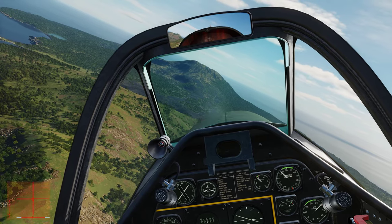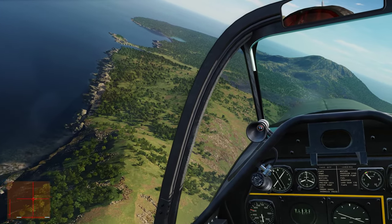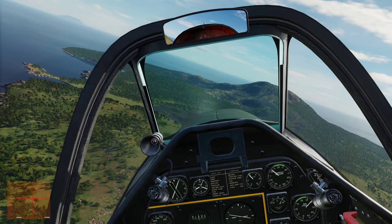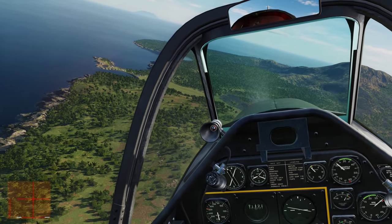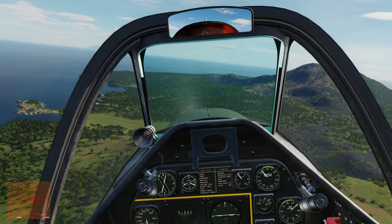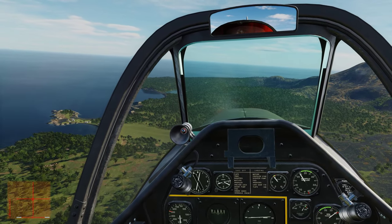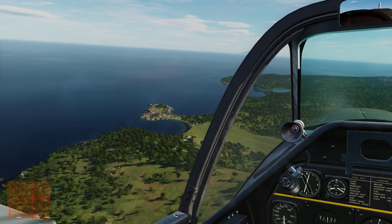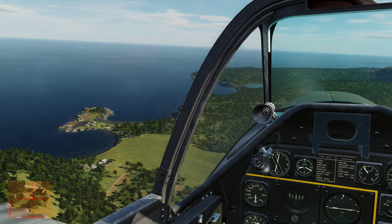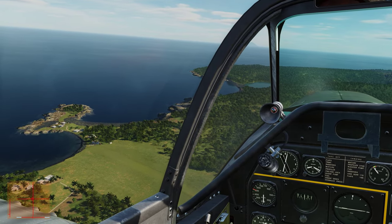Good morning everybody, welcome back to the Air Warfare Group. This is Juice, and today we are doing a short field arrival at Pagan airstrip in the Marianas Islands chain. We're on Pagan Island and coming into the airfield for our short field landing. This is part two of our short field series videos. Right now I'm flying over the airfield at about 1,500 feet, perpendicular to the runway.